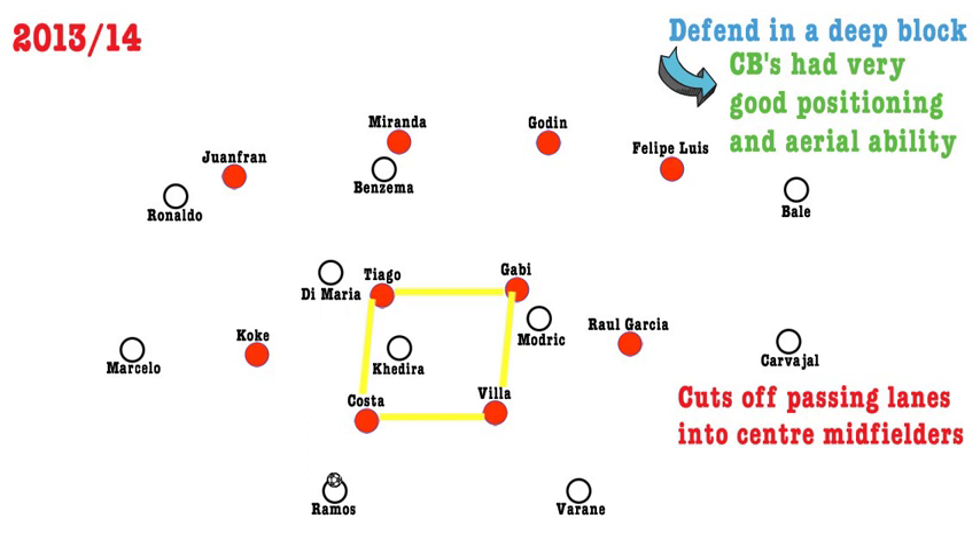This forced the opposition out wide to the full-backs, nullifying the influence of players like Modric and Khedira on the game. With the wide midfielders Koke and Raul Garcia playing incredibly narrow, this would give the opposition's full-backs space and time on the ball, but this wasn't an unintentional consequence of the system — it was carefully calculated by Simeone. Out of everyone on the field, the full-backs are in the worst positions to create when they are in the middle third, so allowing the ball to go out to them isn't as dangerous as allowing the central midfielders space and time on the ball.